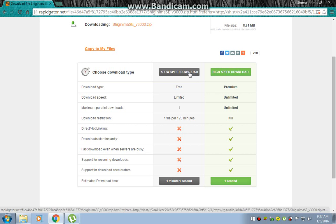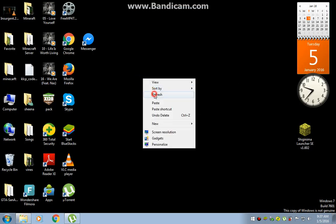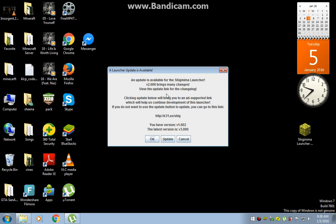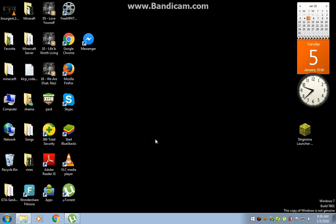I have already done this download so I won't click again. After you download Shiginima's version 3.000, you need to close the browser and then open your Shiginima's version 3.000 installer. Click OK.